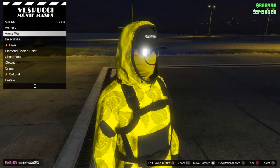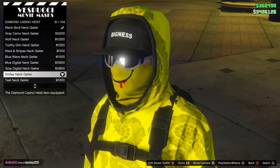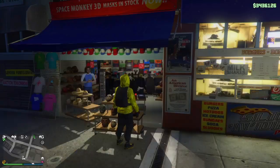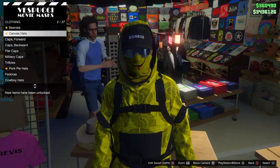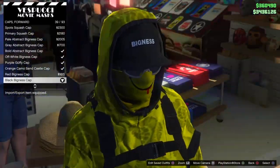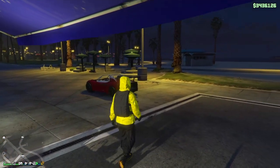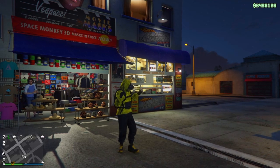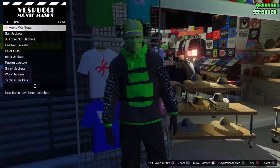At the mask store, head down to Diamond Casino Heist to get the smiley face mask. You'll notice the character is wearing a yellow hat — if you want to switch it, go to the hat section, down to Caps Forward, and pick any one you like. I'm going with number 33 because it's black. To put the glasses on, just do the telescope glitch like I showed before. That's it for outfit two — let me know which of these outfits is your favorite!